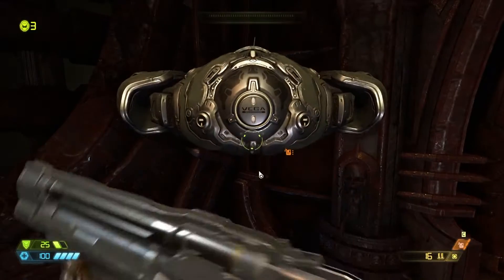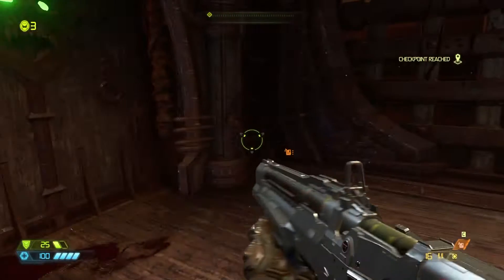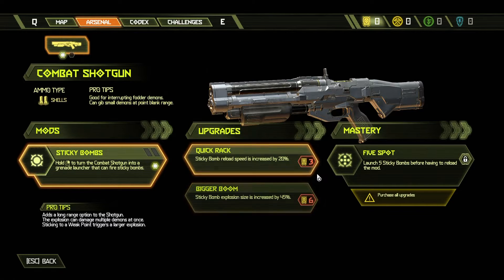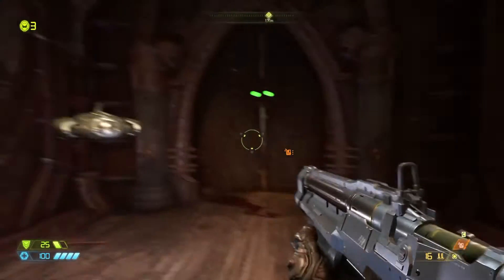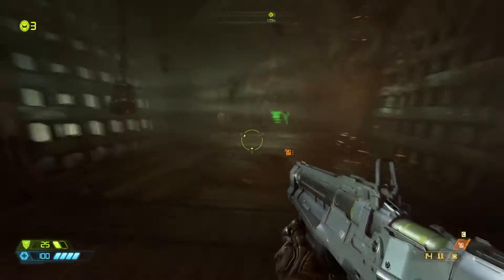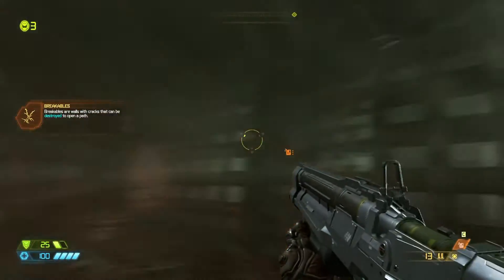We activate a weapon mod by holding right-click and firing away. Obviously going to have to get tokens to upgrade weapons further, and once we get these two upgrades done, we can progress to the mastery, which will have us needing to do special traits. For now, the sticky bomb latches onto enemies — like so. Very self-explanatory.